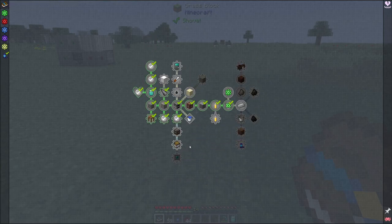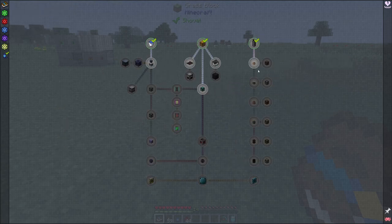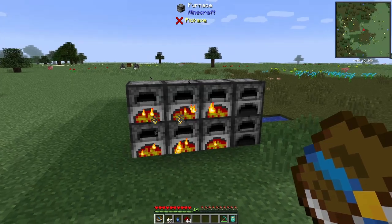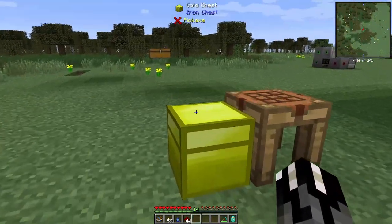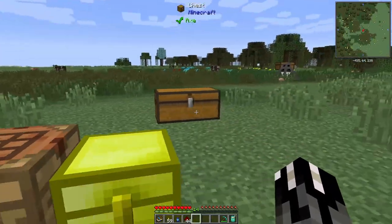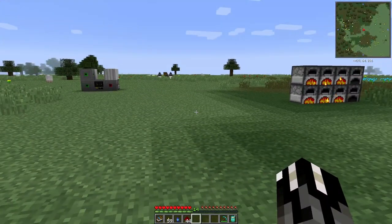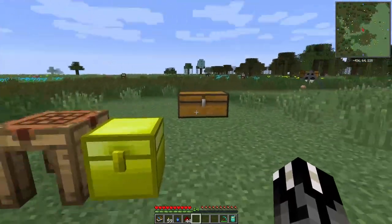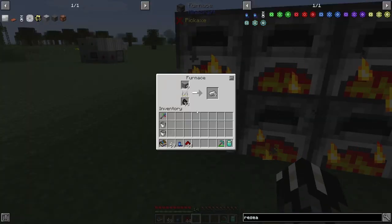I'll skip automating with belts and stuff like that for now because I think we can get to the item conduits pretty quickly — within an episode or two. As long as I can grind out some materials in between streams. I won't advance in the mod pack off-stream, but I can get us more materials so that when we start the next stream I'll have more stuff to do and it won't just be me running around collecting things.